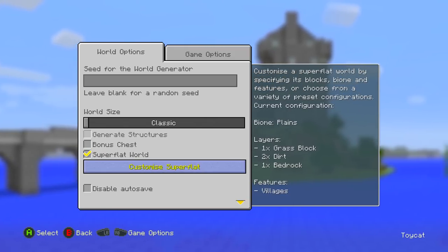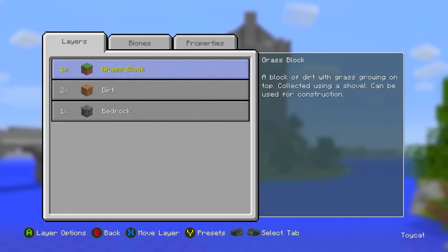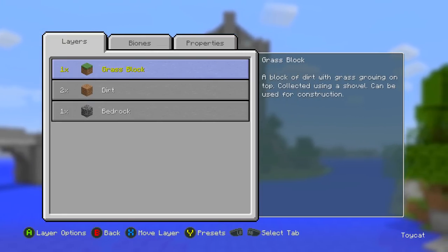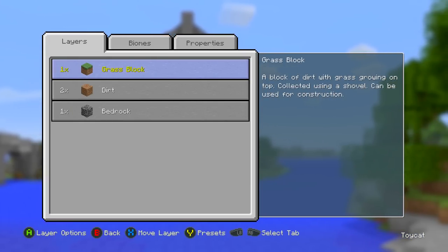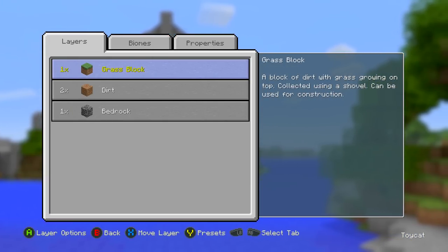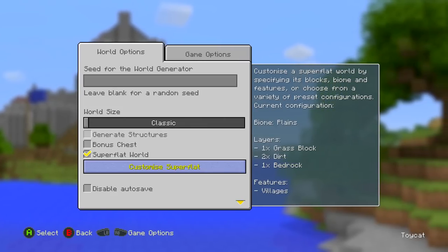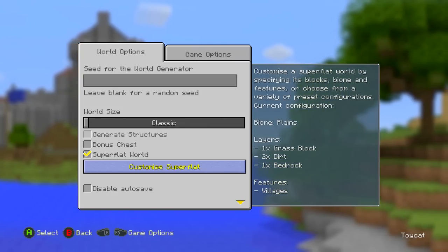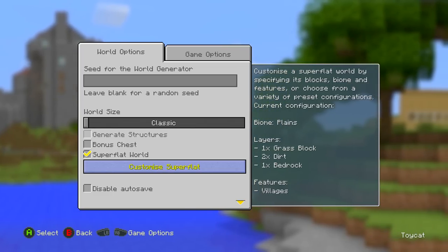A lot of people have dismissed this — you look at it and think, oh, you can have lapis lazuli instead of dirt now, and then they kind of ignore it. But in fact, this is actually one of the biggest features because there's almost an infinite number of different worlds you can make, and lots of those aren't just useful for creative but can be used in survival too.